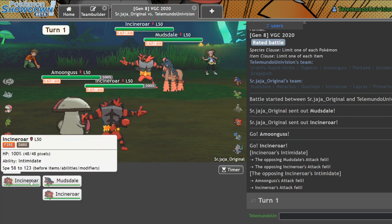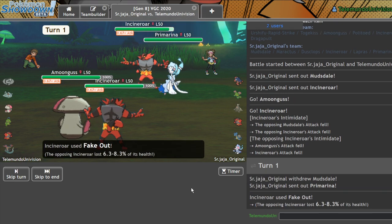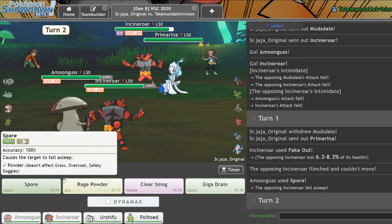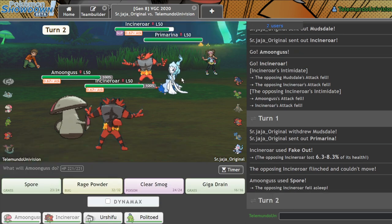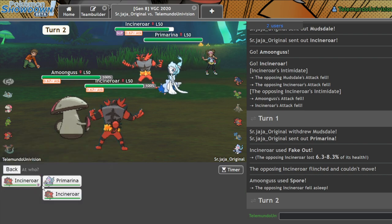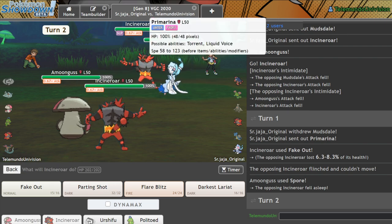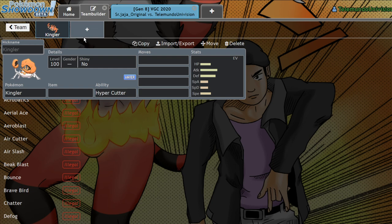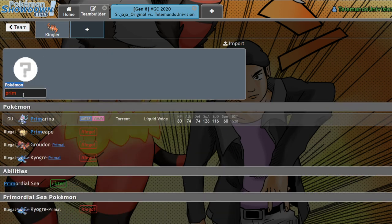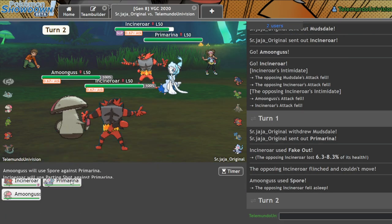I'll proceed to Spore and Fake Out into that Incineroar slot, because I'm pretty sure I'm faster. I run a lot of speed on my Incineroar. Alright, you are sleeping. Are you going to Dynamax? I feel like if you would Dynamax at any point, it would be now, but you'd have to hit me with a not very effective move. I'll Spore into you. I always forget Primarina's speed tier. I know Incineroar's got like 60. I'm pretty sure I'm going to be faster. This team looks Trick Room, so I can Parting Shot for free.